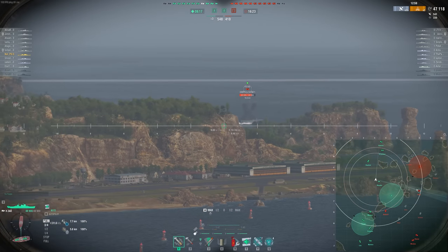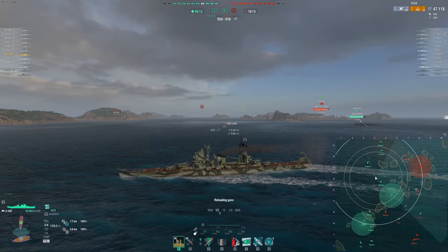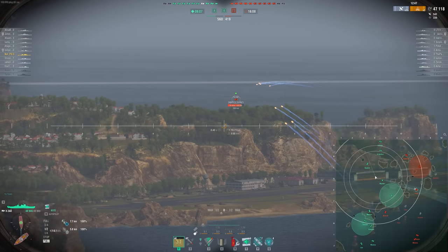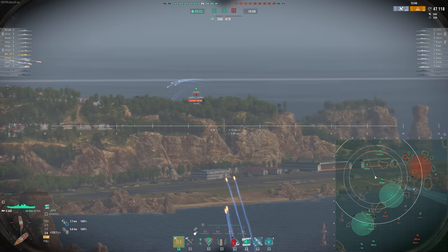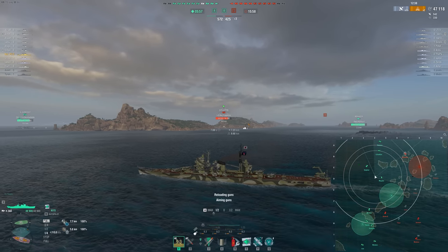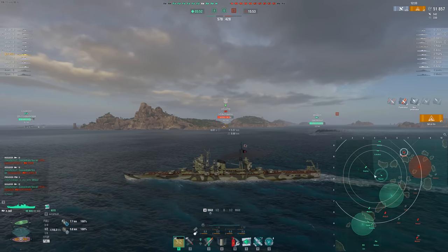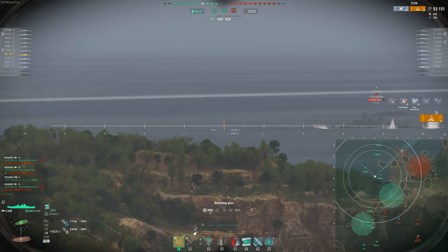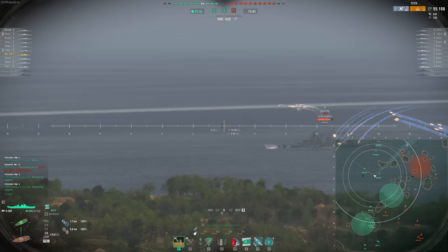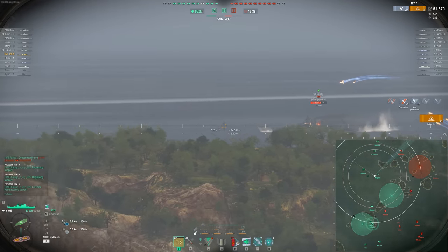The potential worry here is the Schlieffen on our flank — don't exactly know where he's at. We want to start farming this target. He'll have a shot at us through this island gap eventually, and I need to make sure I'm angled to it when it comes. I also want to help my team kill this ship — they've got GK and Satsuma, so they should do alright. We get a nice little fire there. The Petrie will be overmatching us, so we've got to be careful if we get spotted. We're in a nice little pocket where we can apply quite a bit of pressure to these battleships.